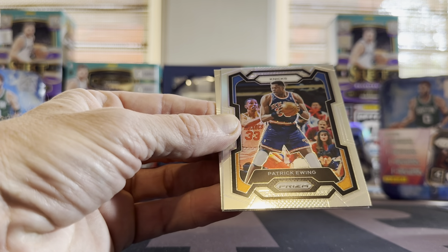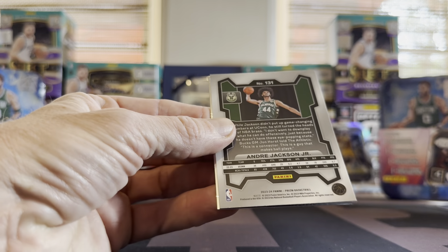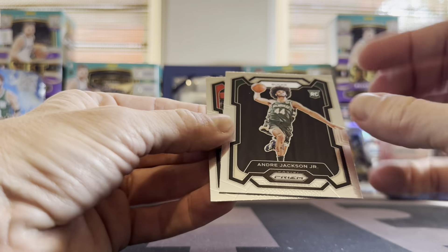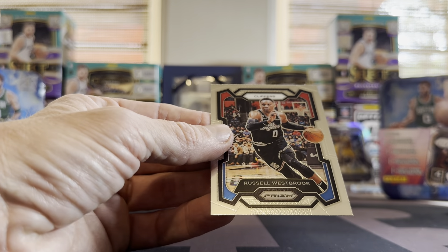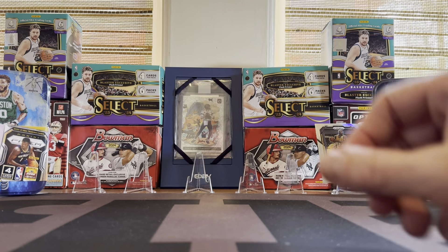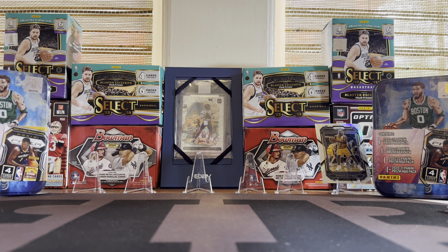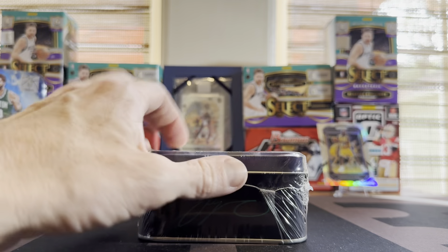We got Patrick Ewing on the silver — getting the vet silvers today. Got a backwards card — oh, just a rookie, Andre Jackson. That gets you excited. All right, so one tin down, not a lot in there. No crazy rookie action, a couple of interesting silvers.